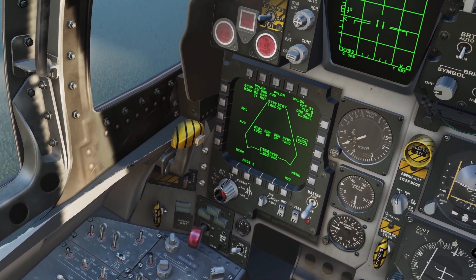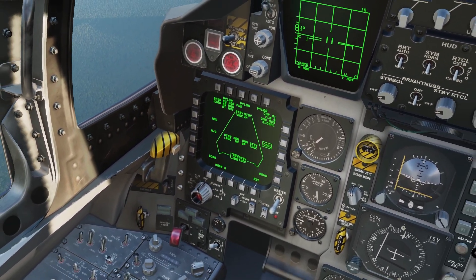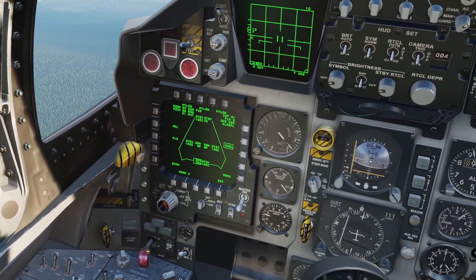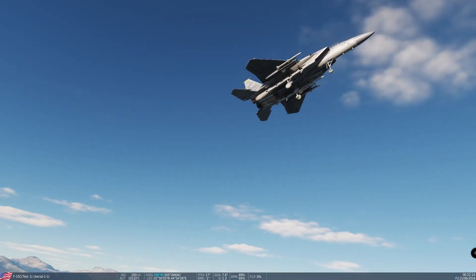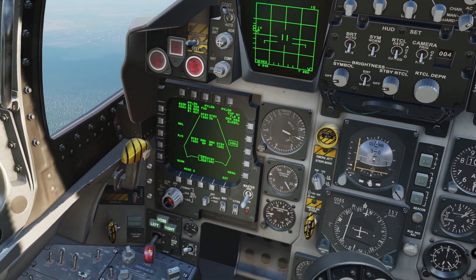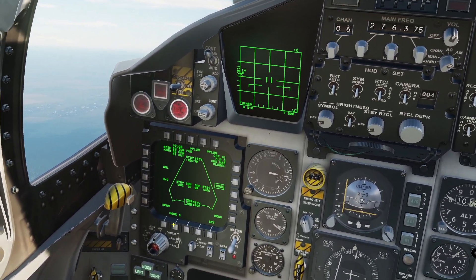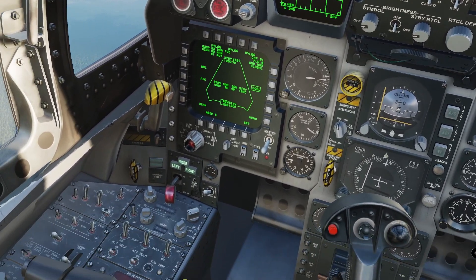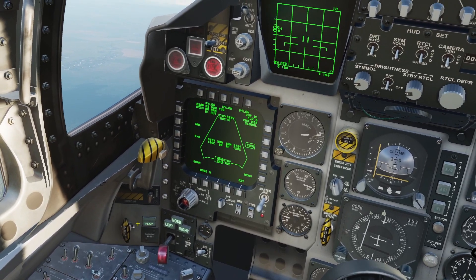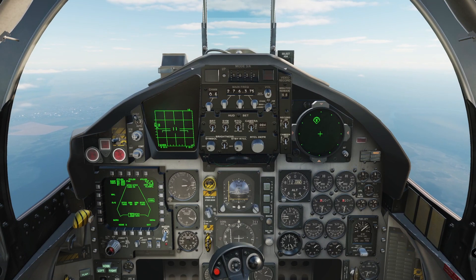Slowing below 300 knots, I'll bring the gear down. Gear handle down — gear is coming. We have gear down, 3 green. If those were not illuminated, we would not have 3 gear down and locked. Bringing the flaps down: yellow amber means the flaps are in transit, and green means the flaps are in landing position.